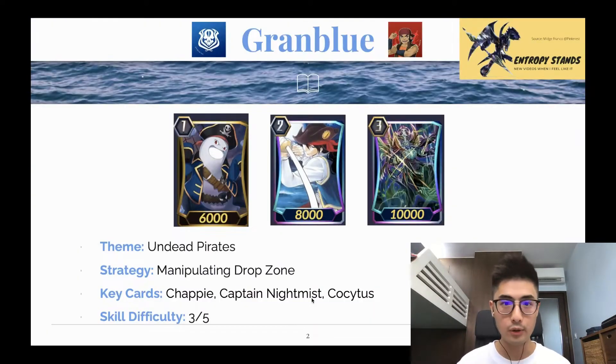First of all, Granblue. If you've been playing this game, we've already had two of these Granblue events. The theme of Granblue is Undead Pirates. You put cards specifically from the deck or your hand to the drop zone, and then you call them back onto the field. So the strategy is manipulating the drop zone as an extra resource.